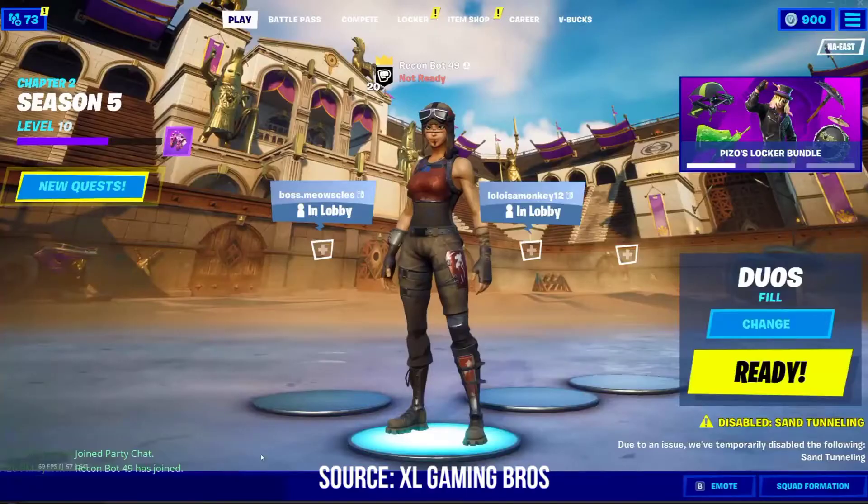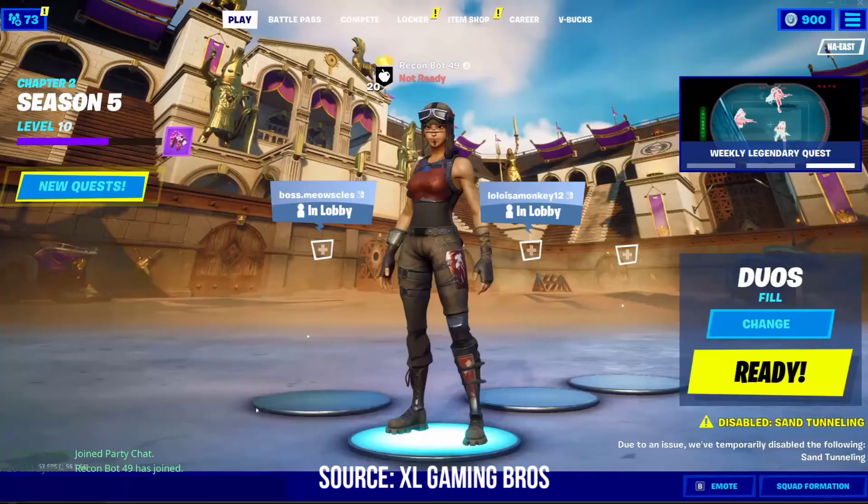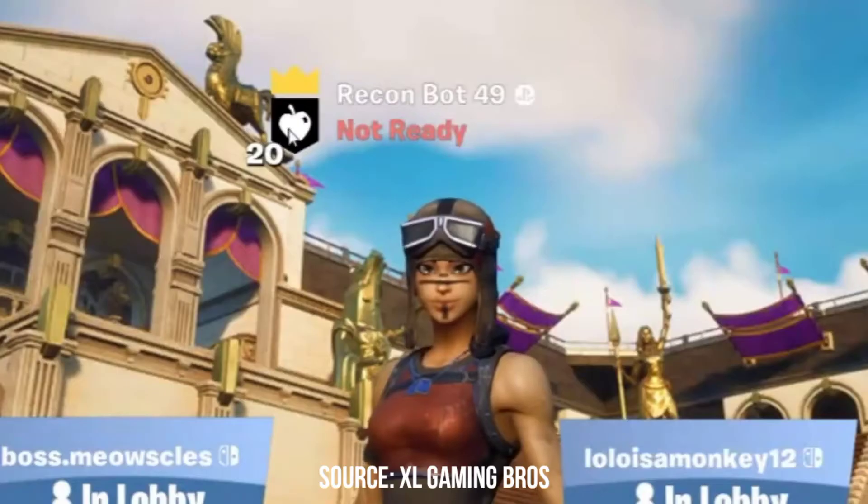You can also change the banner because the default one looks a bit weird. Type exclamation point banner and you can enter a number from 1 to 28. Let's go with 2 - there you go, it changed to like an apple banner, that's pretty cool.